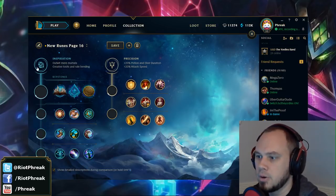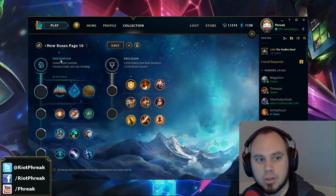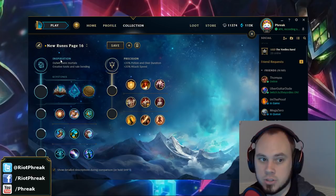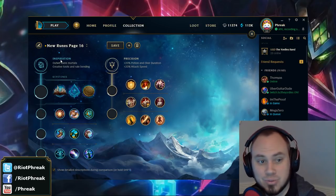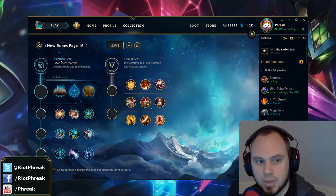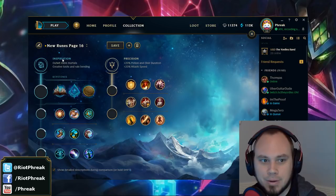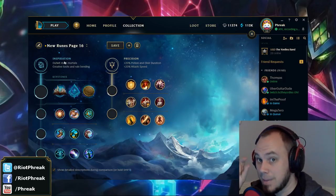For the path bonus gold values: Precision's attack speed is worth 450 gold, Domination's attack damage or ability power is worth 390, the Sorcery version is about 525, and Resolve's is about 350. So there's a bit of difference back and forth — Resolve gives you the least and Sorcery gives you the most. If you're Inspiration primary the numbers change: it's an even 500 gold worth, or about 575 in both Sorcery and Domination for attack damage and ability power.